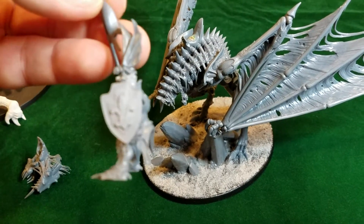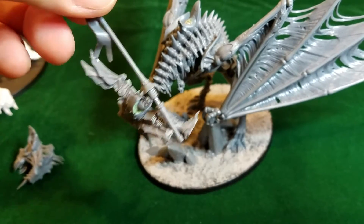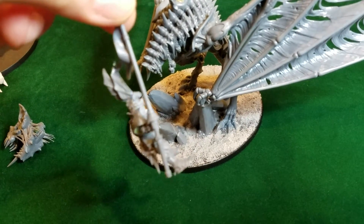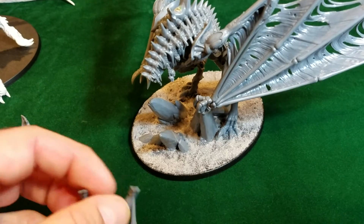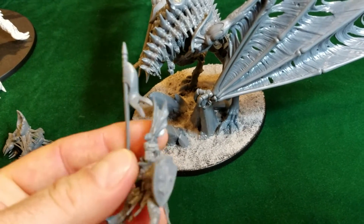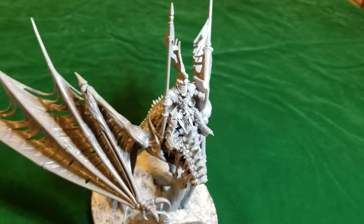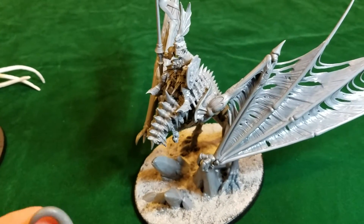This shield is a resin shield with a nice fleur-de-lis. I Dremeled off and cut off some of the back parts — the flowing part and the back of the head — and put a Bretonnian lance on as opposed to the gigantic lance I'm using for something else. I have this magnetized, though you really don't even need to magnetize it because it fits like a glove. So there's the former Bretonnian lord or paladin who's been corrupted and is undead, now on his zombie dragon.